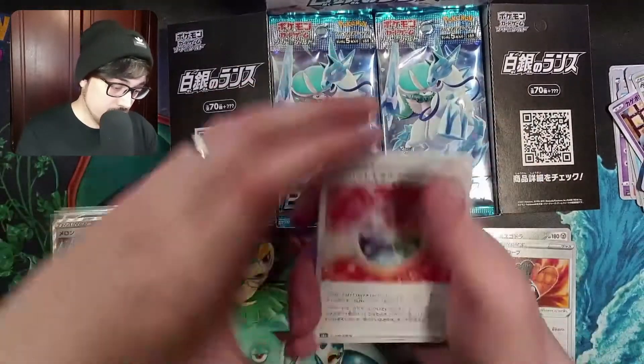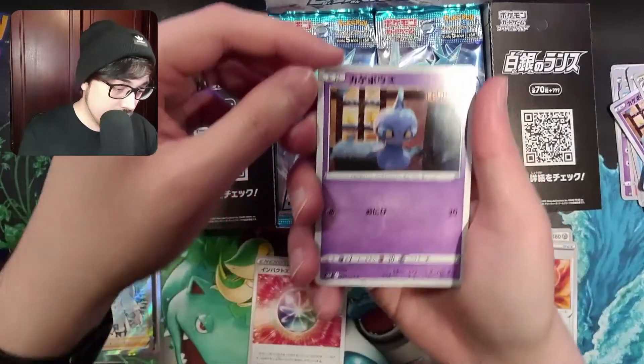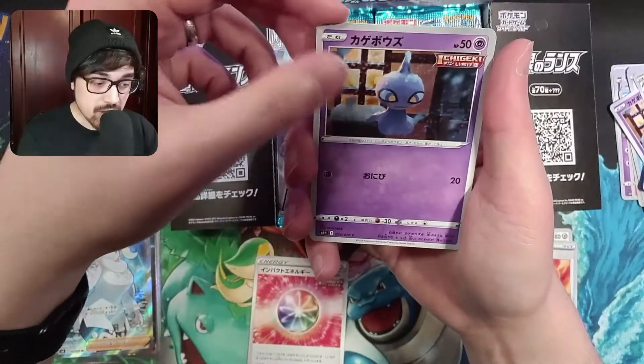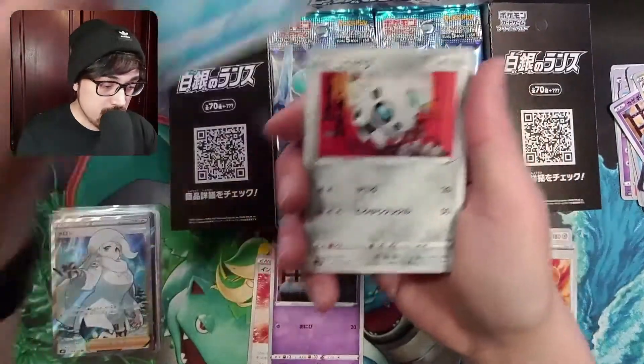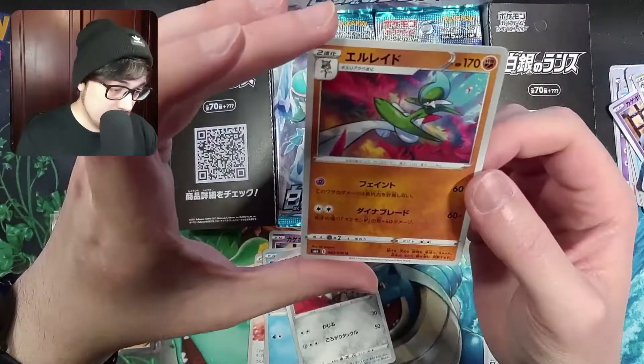Impact Energy I think this one is. Snorunt, Aron, and a Glalie on the end.